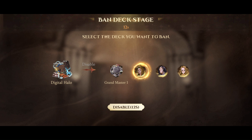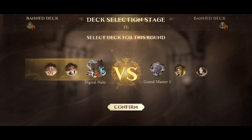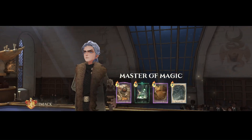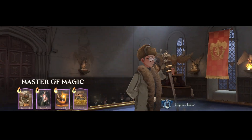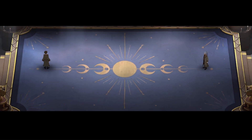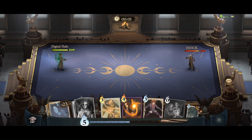Let's take this deck into ranked. We usually want to ban out Hermione, Newt, or Neville with this deck. Newt and Neville are really good bans because they have too many summons for us to deal with and we will get overwhelmed. Hermione is a good ban because she doesn't have enough summons for us to use Avada Kedavra on and stack it up.